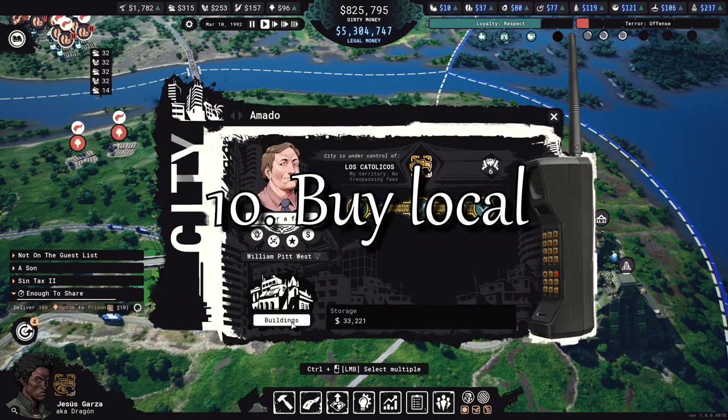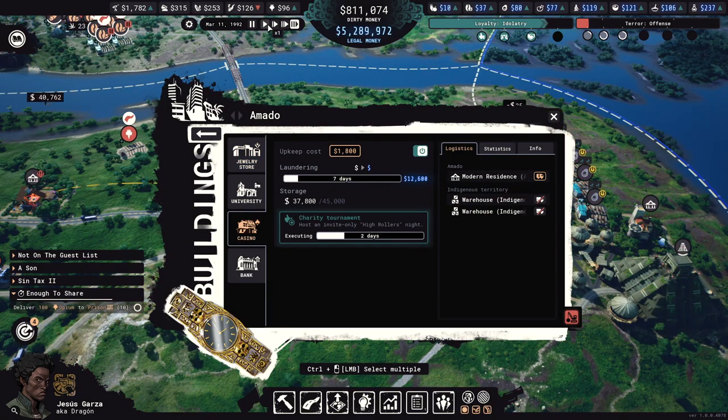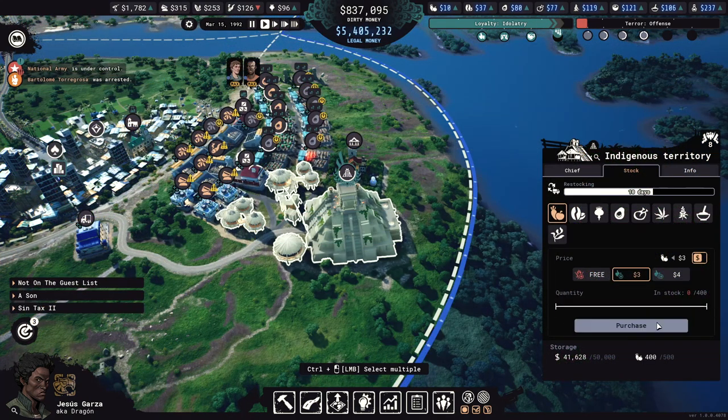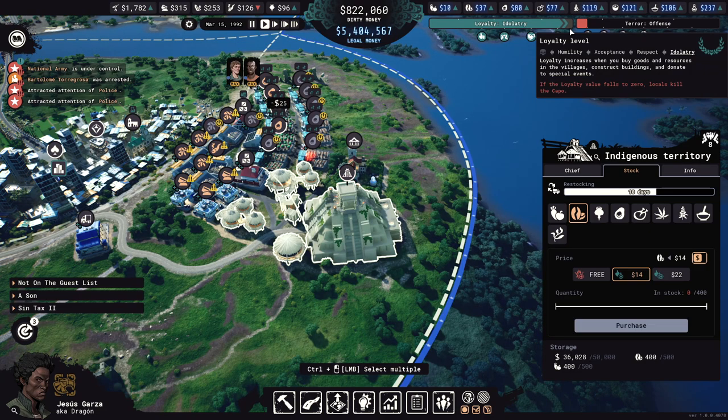There are a few ways to raise the population's loyalty. They usually involve spending legal tender or lieutenant activities like holding concerts. But you can also buy goods from villages or indigenous settlements and that will raise loyalty. That will give you goods that you can use, but it's also the only way to raise loyalty with dirty money. You usually have more dirty money than you can launder, so this is an indirect way to launder it. It's particularly useful for buying vegetables, coffee, and other goods that you can then use as containers for illegal goods without having to manage another production chain.